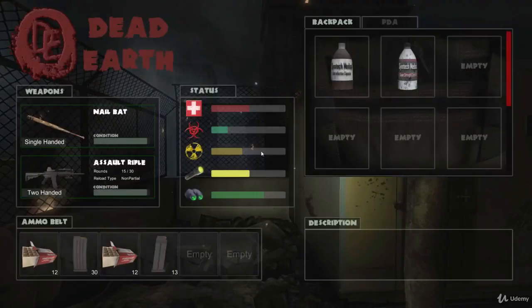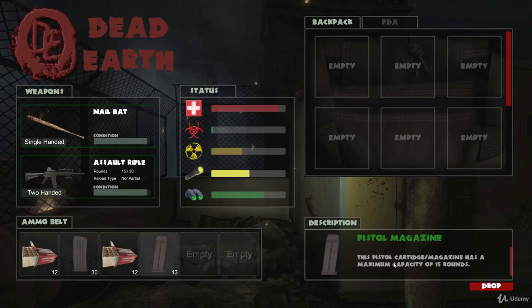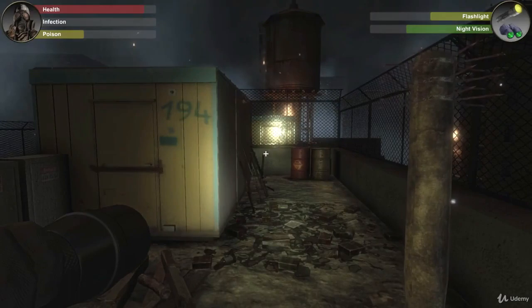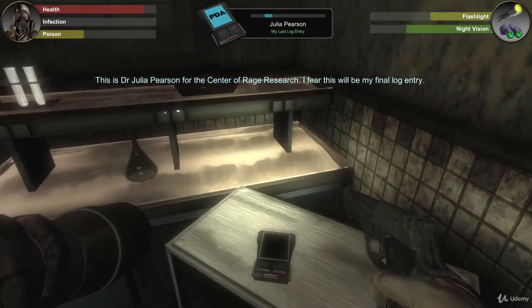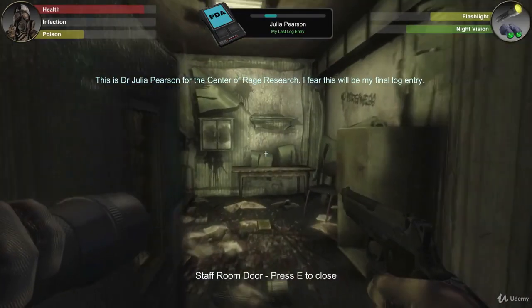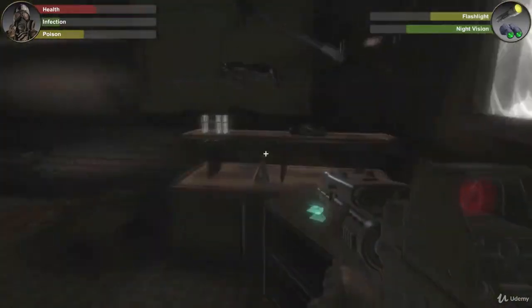The inventory system in Dead Earth will be written using Unity's newest retained mode UI. We will learn how to pick up and drop objects, add them to our backpack, and consume and manage them. We'll also see how to manage our weapon mounts and the changing between various weapons, as well as the implementation of a PDA playback device so that we can store and play back various audio logs with captions that we find throughout our game levels — and these are used to further the storyline.